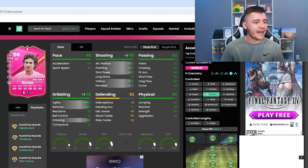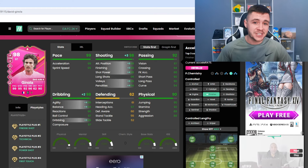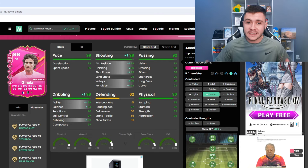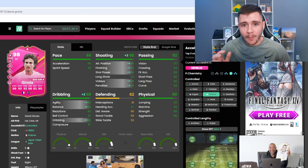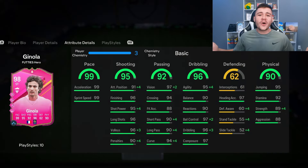When it comes to chemistry styles, the Finisher is a really good option. With the Finisher chem style and controlled acceleration type, it's going to give him 98 shooting overall — maxing out his attacking positioning, finishing, and shot power. Most importantly, it also gives the card 98 dribbling, helping out with his agility and balance — 99 agility, 94 balance, and 99 dribbling in that subcategory. Ginola has the tall and normal body type, so helping out his dribbling as much as possible is really important.